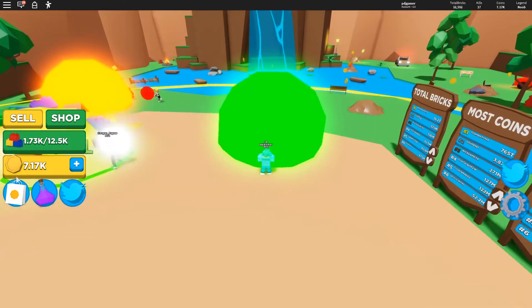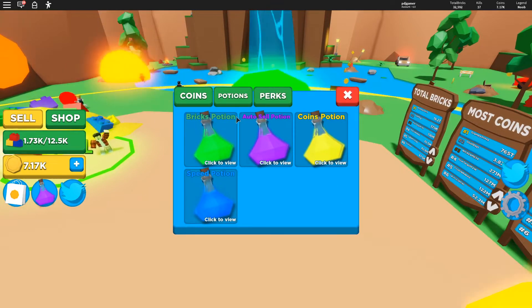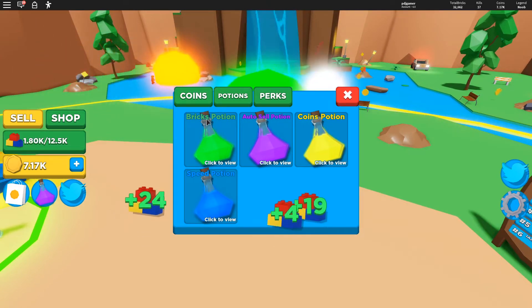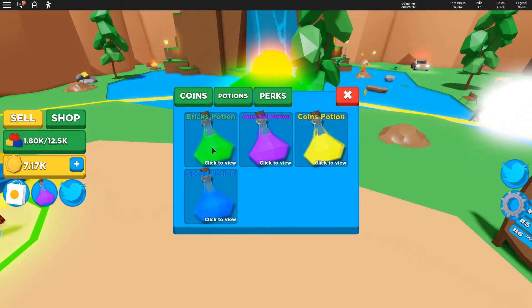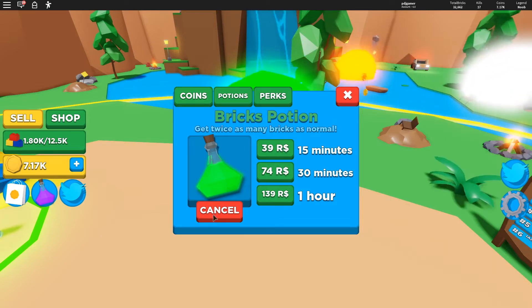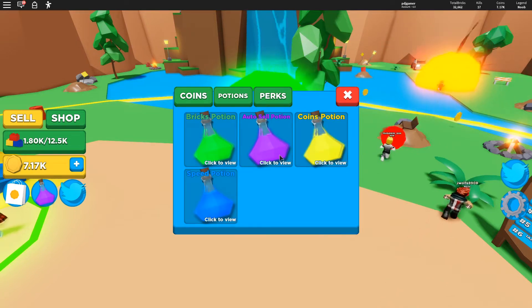Moving on, there's this potion icon — if you click it, these are the potions in Black Hole Simulator. At the moment there are four potions: the Bricks Potion, the Auto Sell Potion, the Coin Potion, and the Speed Potion. You can buy these for Robux, and they last either an hour, 30 minutes, or 15 minutes.